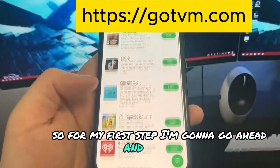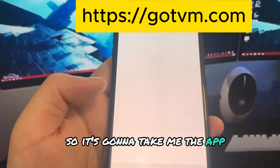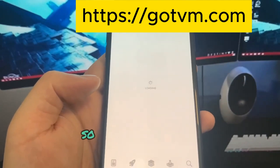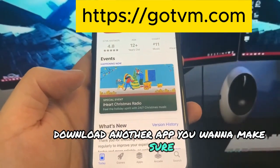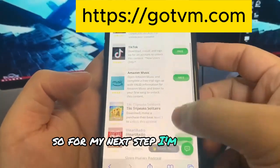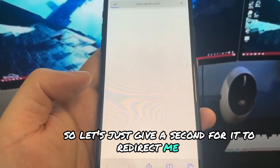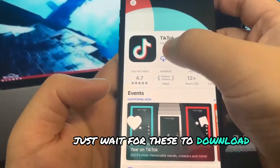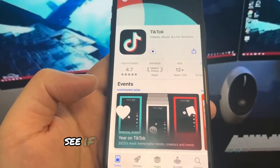We need to make a quick verification to ensure you are not a robot, so we're going to do some of these apps. First I'm going to download iHeart Radio — it's going to take me to the App Store. You want to make sure you download at least two apps for the process to work. For my next step I'm going to do TikTok.